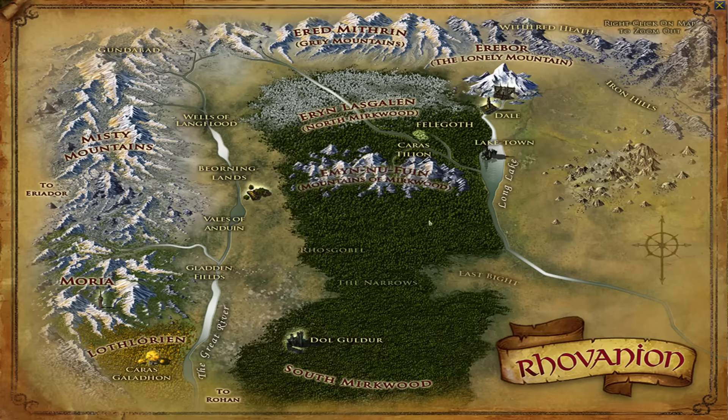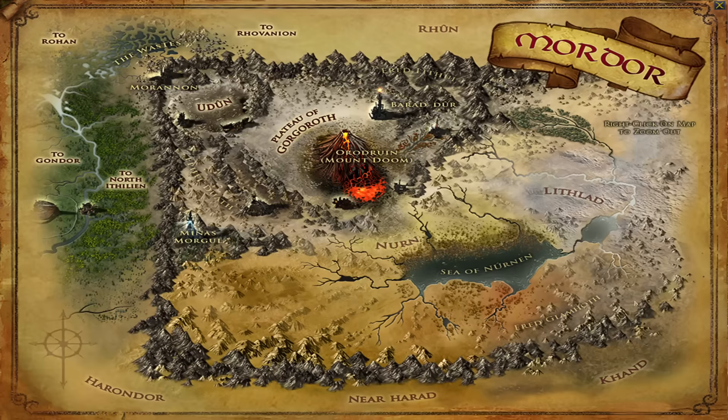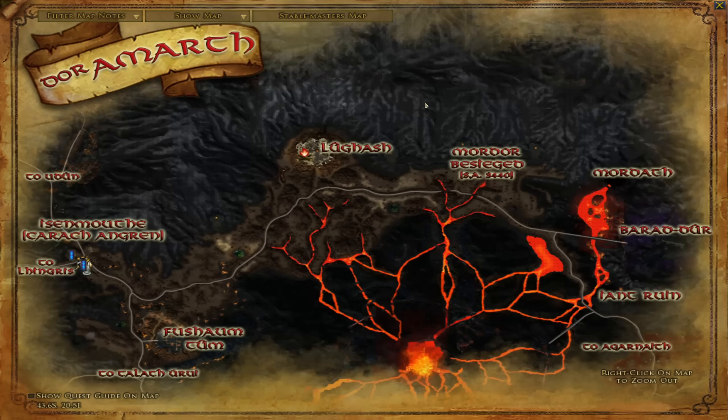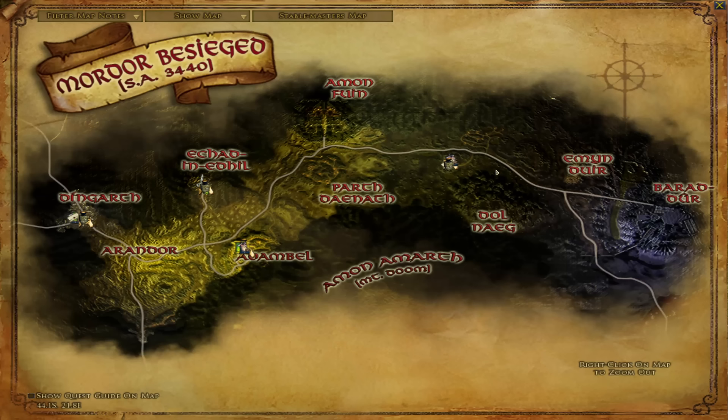After the Vales of Anduin we continue the Black Book of Mordor, but actually in Mordor this time — and we still don't quite go to Minas Morgul yet. The Black Book of Mordor and the Minas Morgul expansion, which covers level 120 to 130, actually goes back in time to the Plateau of Gorgoroth in Mordor Besieged — the Second Age version of Mordor currently being besieged. This zone is level 120 to 122. The Black Book of Mordor won't take you to Mordor Besieged proper directly.